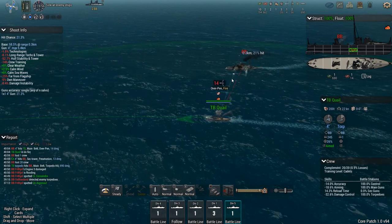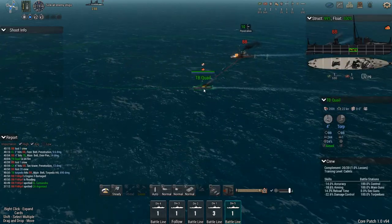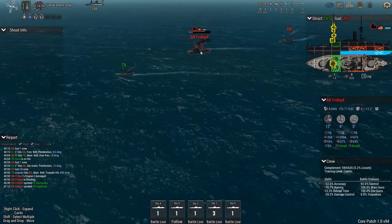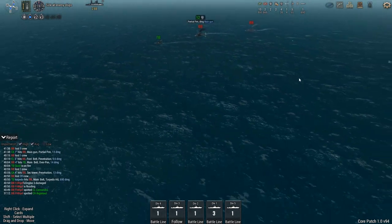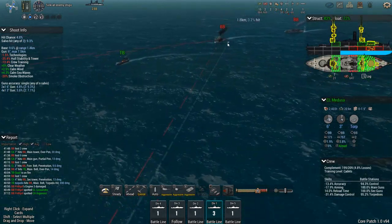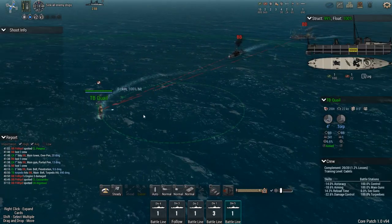I'm not sure he's got an additional torpedo — I think he has one on each side, maybe just one. So we're going to turn the Quail around with the auto-rudder. This is a pretty crazy approach but I'm going to make it work — right rudder, here we go. He is flooding pretty quickly, look at that flooding on the bottom — unbelievable! The Medusa also has torpedoes, but there's probably no good opportunity to fire them unless the enemy gets right up next to us.